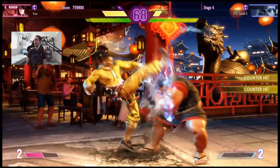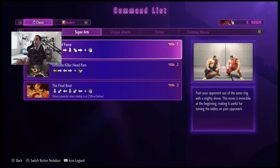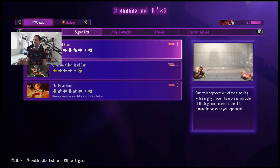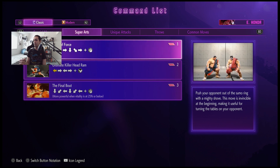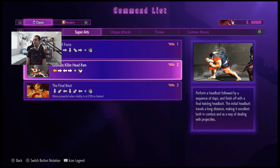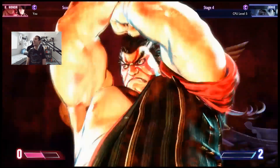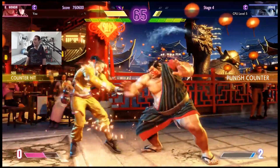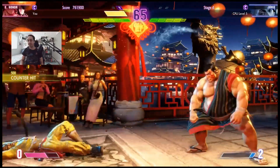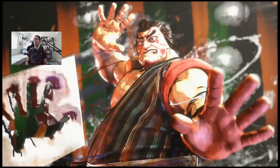I need to know his other super arts. So there's the charge one which we know, and then there's a double back for his level three which is with punch - more powerful when you're at less vitality. Interesting. So ultimate head ram and it's with kick. We caught him - no we didn't. Oh my God, I thought we caught him. We're going to catch the next one though. All right, we've got more content.